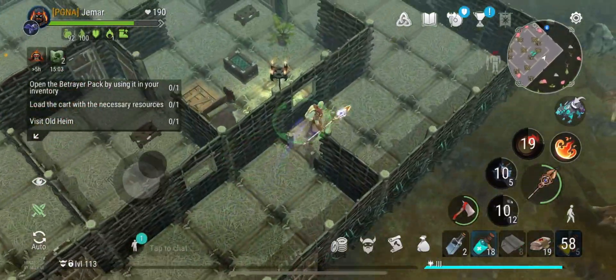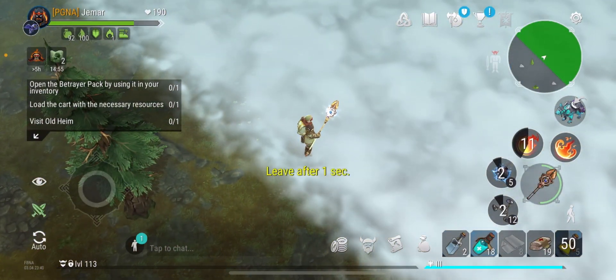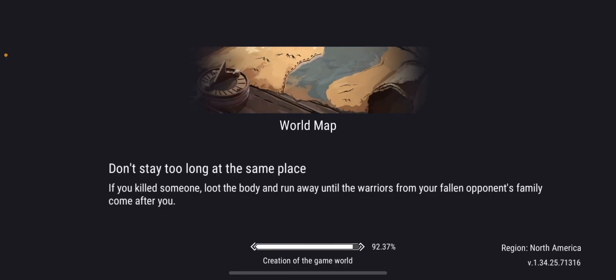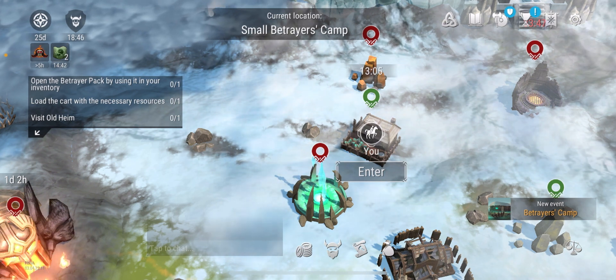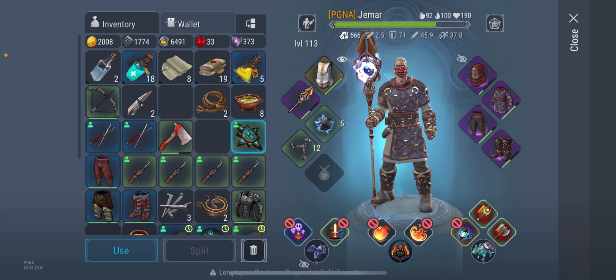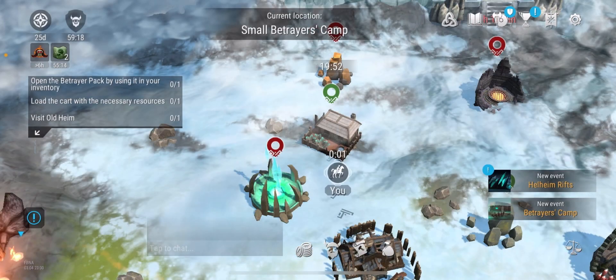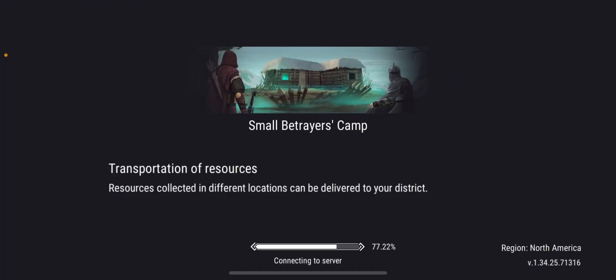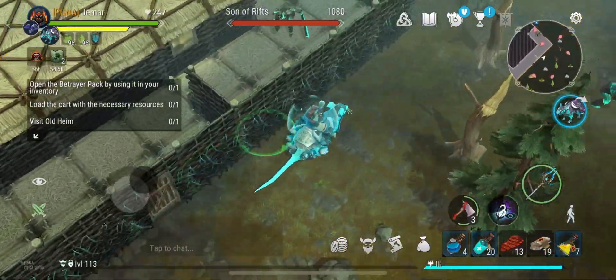I'm going to leave this camp and activate another base. Keep in mind there's a timer — about 13 minutes — and once that ends the location gets locked. Once the timer ends and the base disappears, you can quickly open another compass and get access to a fresh location. You can buy more compasses with silvers; it doesn't cost a lot.